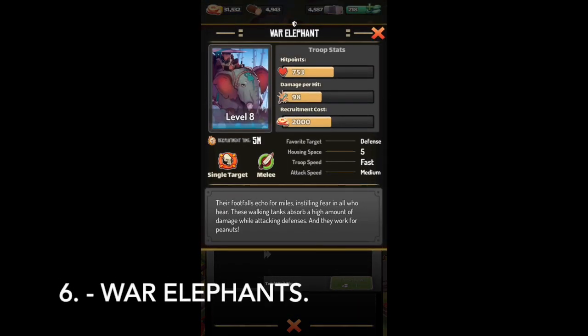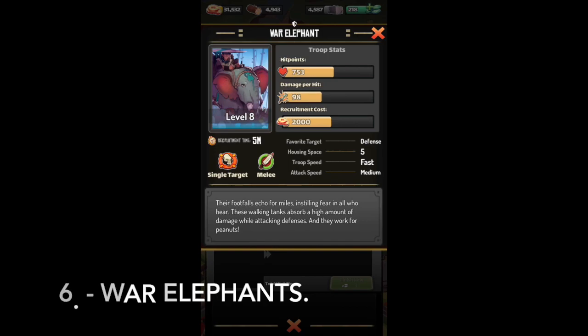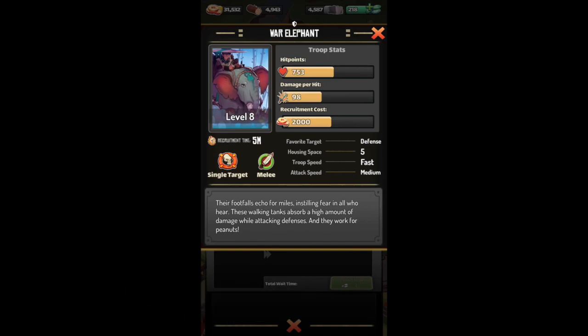War Elephant. Very high amount of HP, decent damage. Recruitment cost is a bit costly. Their target priority is defense, so they'll always go for towers unless their path is blocked. They require five housing spaces. Troop speed is fast and attack speed is medium.